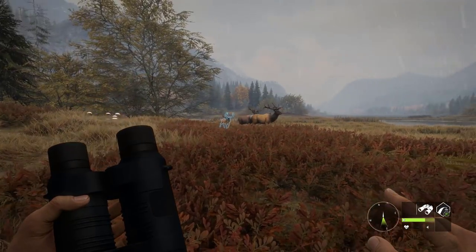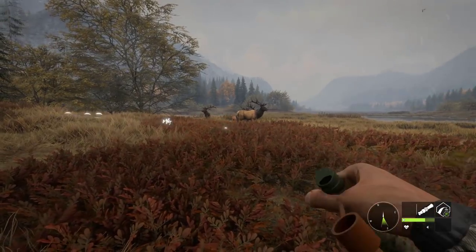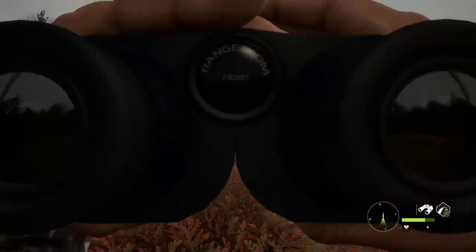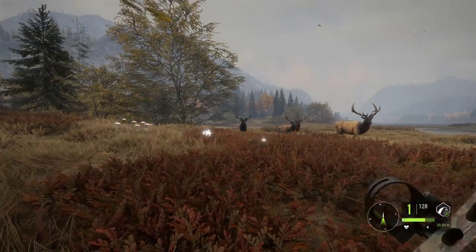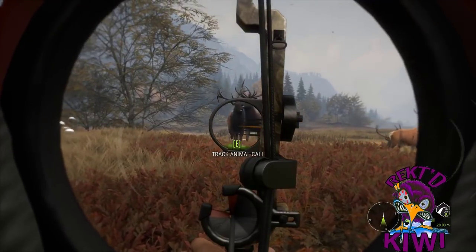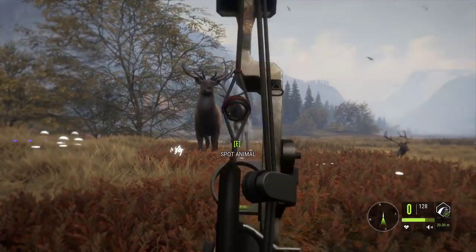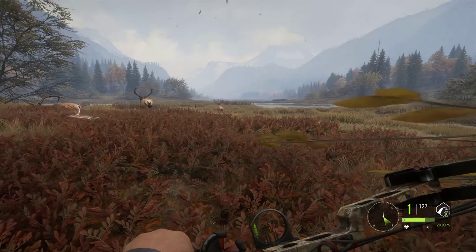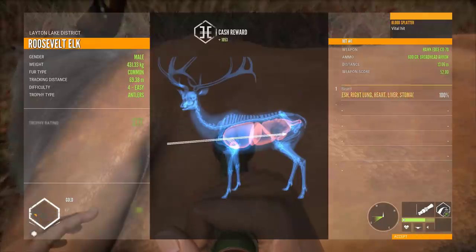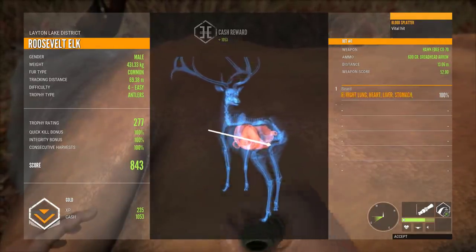We've seen the double lung over 30 meters wasn't giving us the full quick kill. We're going to get this guy nice and close — maybe get a heart shot this time. Get out of my way, cow. Very nice, very nice. Thank you, Mr. Kiwi, for the assist. Another gold! We're on it, baby. Let's see if we can keep it going. And another gold incoming — it's a four. Never a diamond elk, always golds.